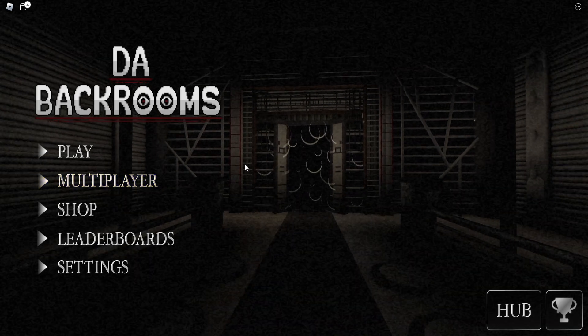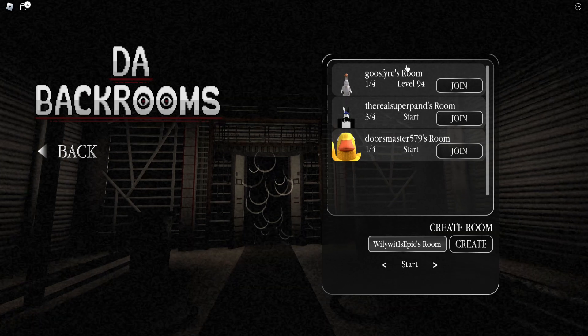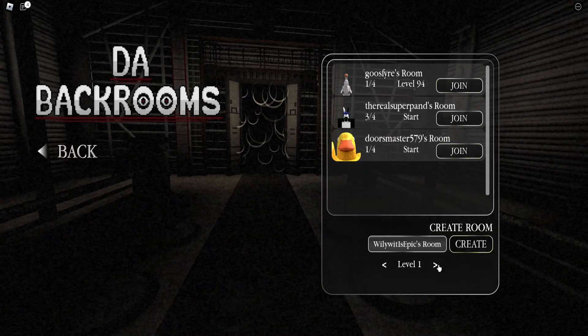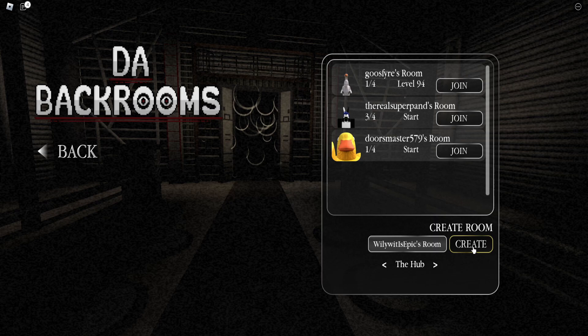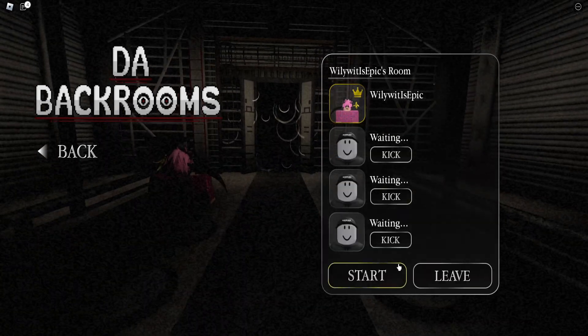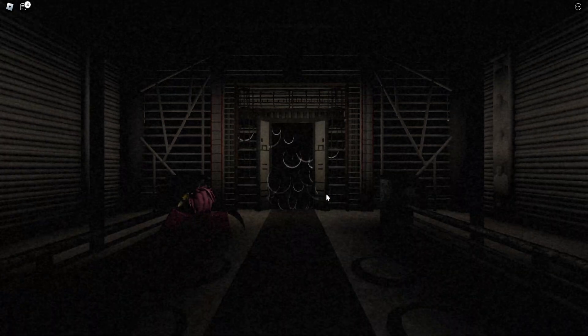Fact number two: there are actually parties in the game. If you click on the multiplayer option, you'll see there are a bunch of people with parties or rooms. You can set it to any level you want, or even the hub. If you just press the start button, it'll take everyone inside your party into the level you wanted to go to.